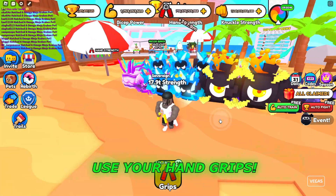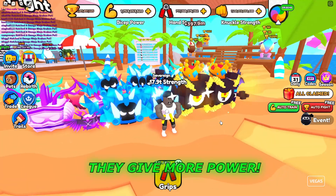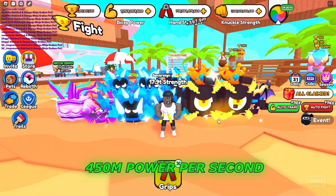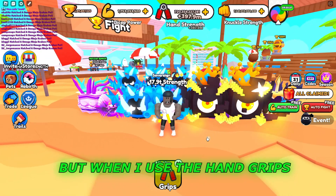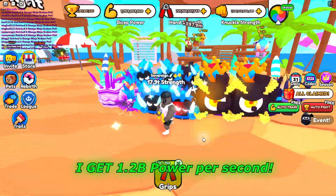Instead of using the punching bag, use your hand grips — they give more power. Usually I would be getting 450 million power per second from the punch bag, but when I use the hand grips I get 1.2 billion power per second.